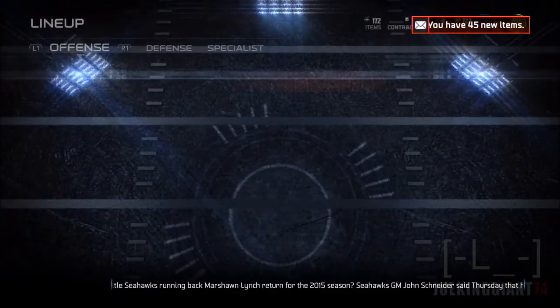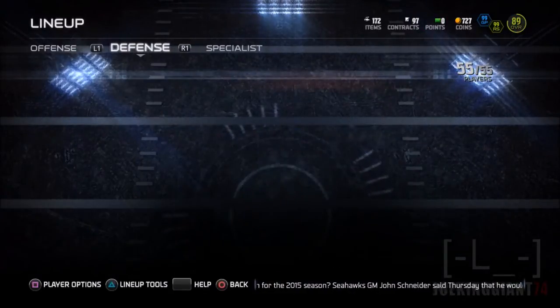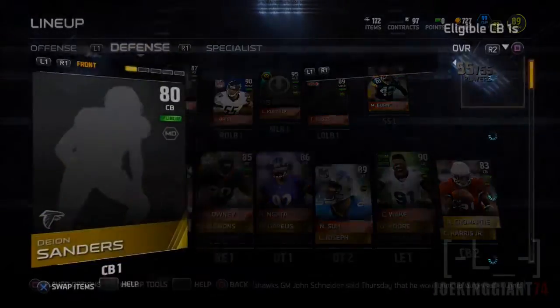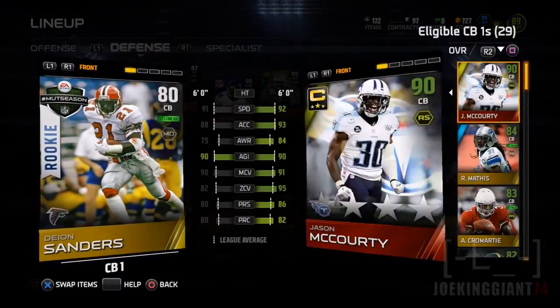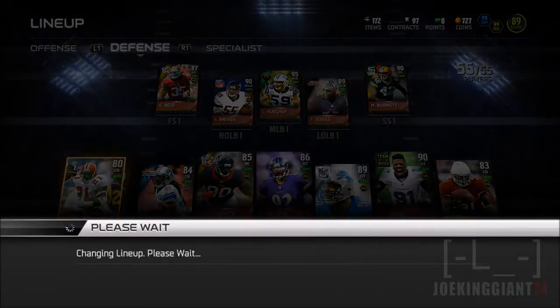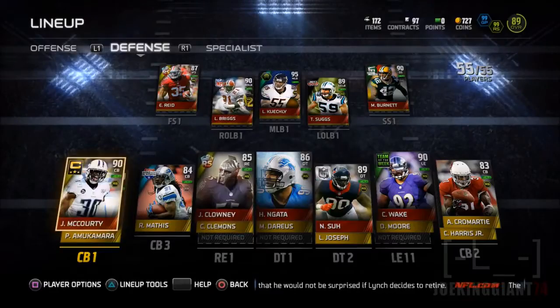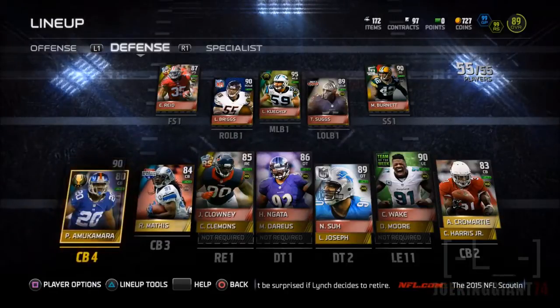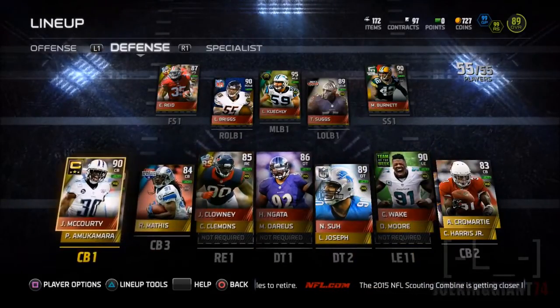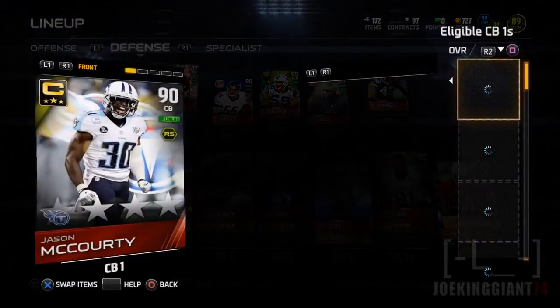The cornerbacks are only as good as the user, which means you have to be good with the user picks. I could do a montage right now of Antonio Camardi at 83 overall getting a ton of picks — he has the most picks in my defense. I'm pretty sure he has over 30 since his rookie season, that's how long I've had that guy.